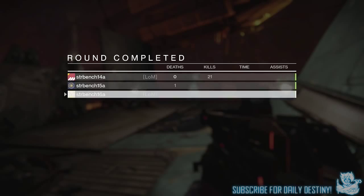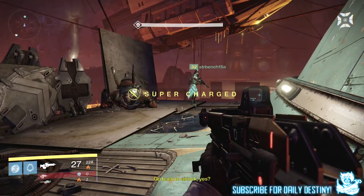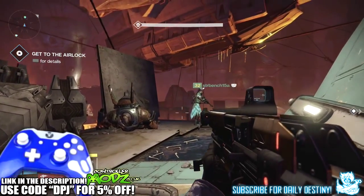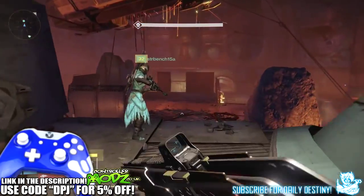What's going on guys, it's your boy DPJ here today with another Destiny video. In today's Destiny video I'm going to be showing you guys the treasure room, which is basically the room that follows the completion of the Prison of Elders. The treasure room is where you pick up your rewards for the Prison of Elders.